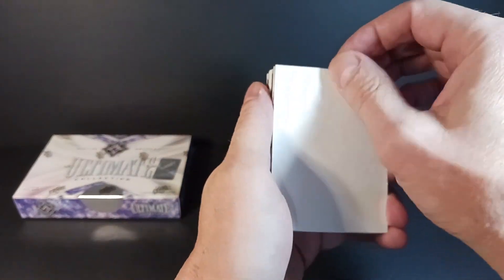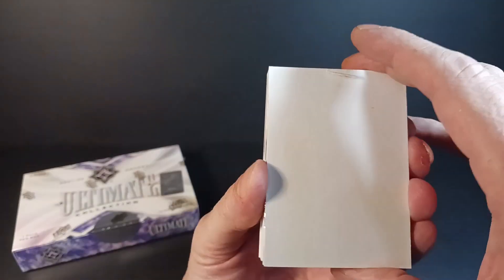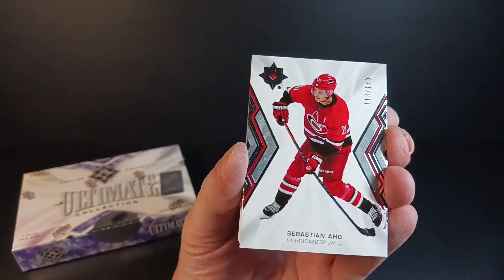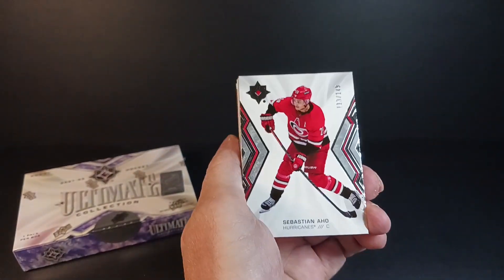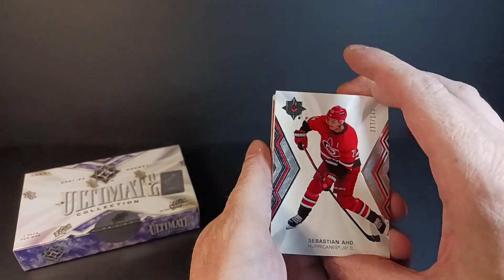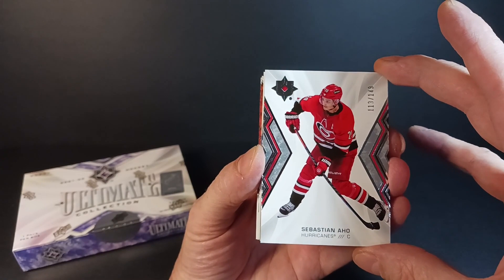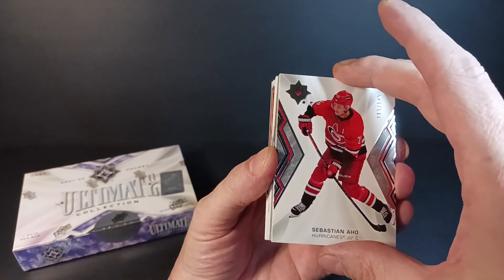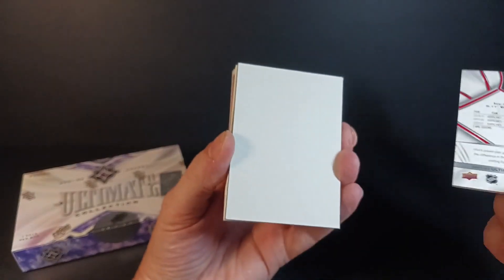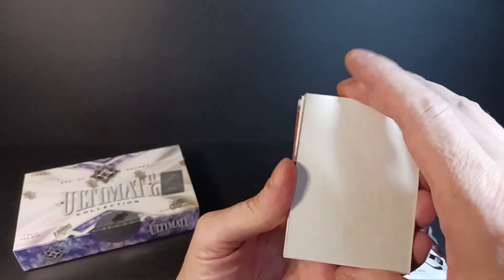Good luck to anybody else ripping this stuff. I know a lot of people get in on group breaks — there are only eight boxes in a mini. This one is starting off with a base card of Aho — one of two Ahos in the league. This is my first look at the base card. Not such a bad thing.